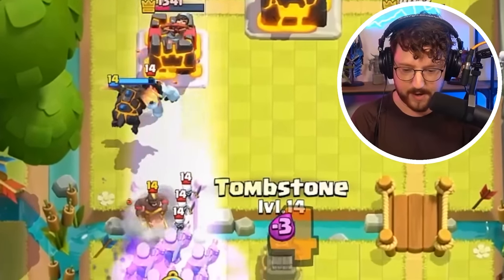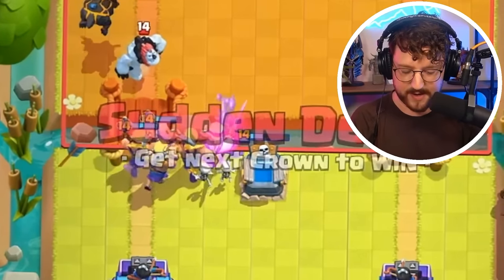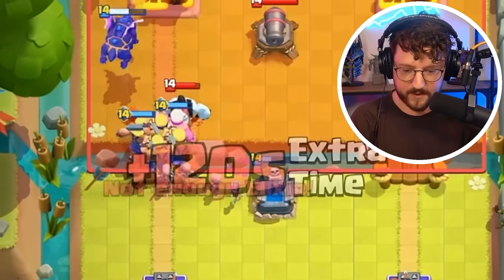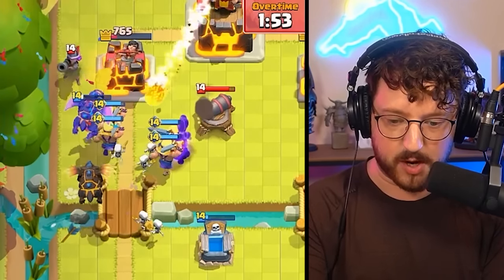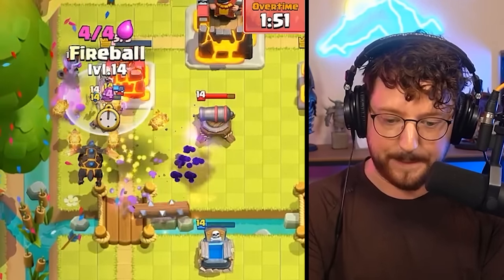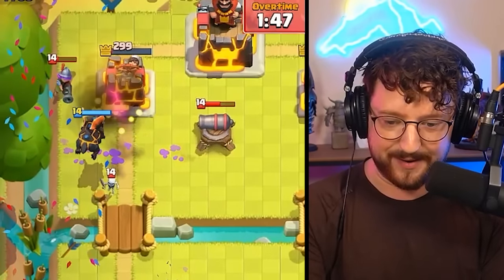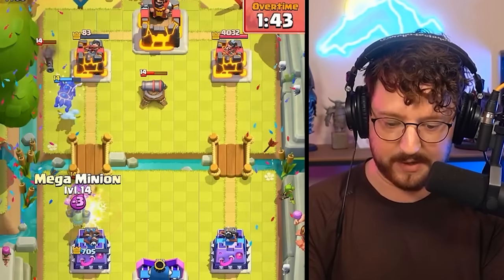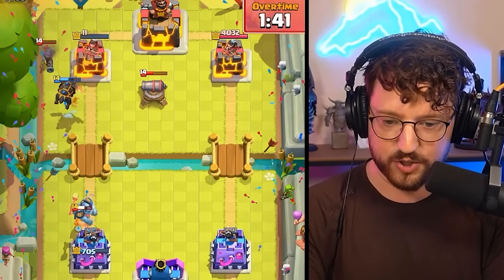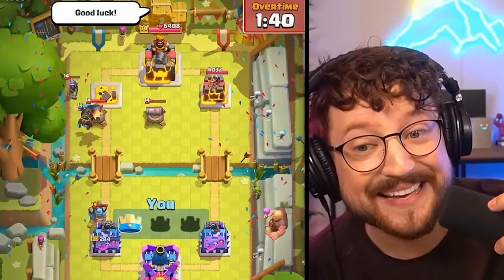Barbarians here. Tombstone up high — blocks the Hog Rider. He can't defend everything now. If I go one more Lava, hear what happens. Can we overwhelm and win? The Lava's got some damage done. Farble going down, but the puppies are still alive. Can we break through and dominate? All we need to do is buy some time. Zap — come on, Lava Hound, one more shot. One more shot, my friend. Yes! The Hog was so close to hitting.